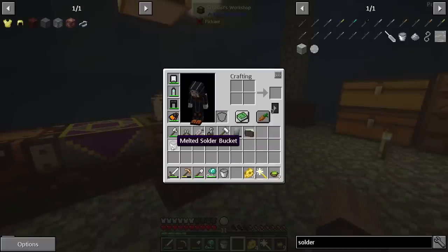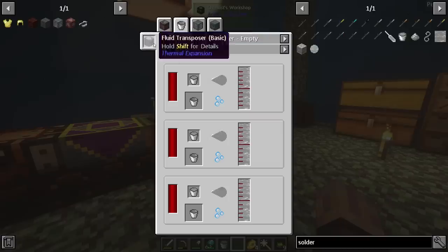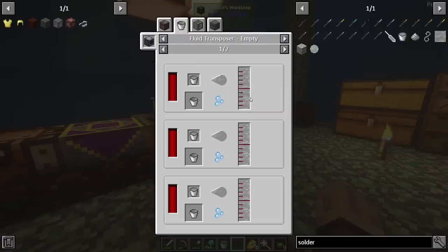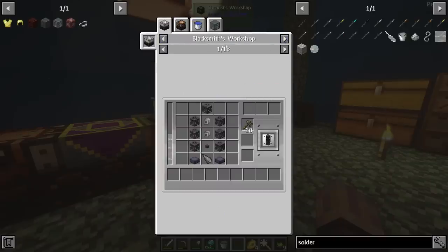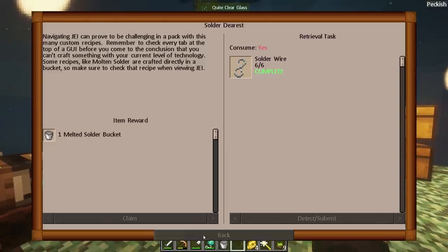You'll need this for a lot of things moving forward. It's not even showing it properly, I guess. Maybe you have to look at the solder itself — use on that. Yeah, there's 18 different recipes that this is going to be required for, so moving forward we'll need a fair amount of this. But it doesn't look like you need a lot of liquid — looks like 100 millibuckets or so at a time. So definitely something we'll need moving forward, and now we know how to make that.